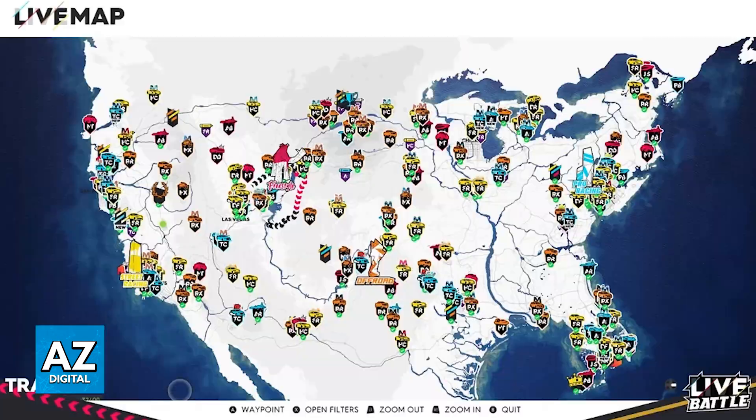To check your mailbox in The Crew 2, you will need to visit one of your headquarters, also known as the HQs. These headquarters are specific locations for each discipline: street racing, drift, off-road, and so on.